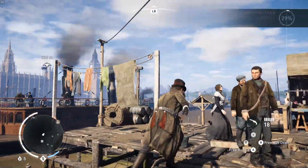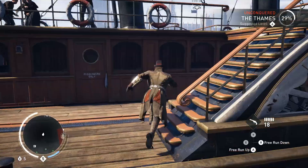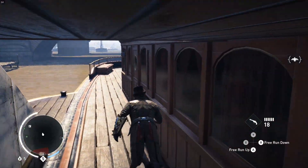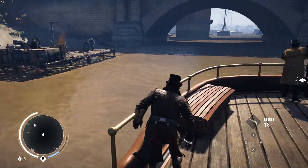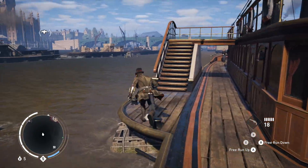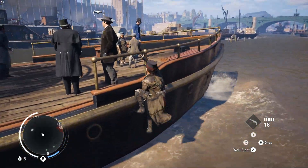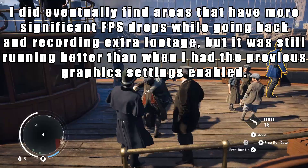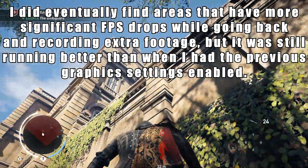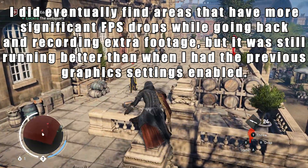After doing a bit of experimentation, I ultimately ended up with FXAA for the Anti-Aliasing, HBAO Plus for the Ambient Occlusion, and PCSS for the Shadow Rendering — just normal PCSS and HBAO Plus, not the Ultra settings. After doing that, my frame rate basically never drops below 60, and in fact almost never drops below 75. It's actually kind of astounding to see how much those particular settings affect the performance.